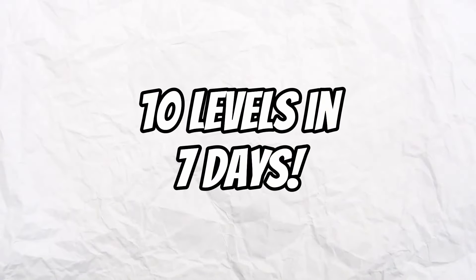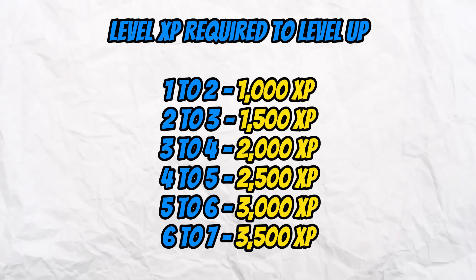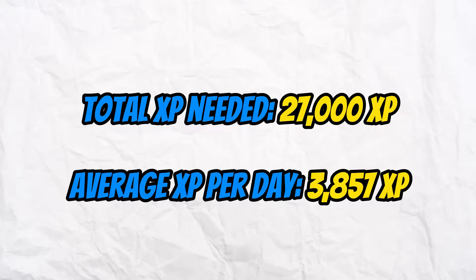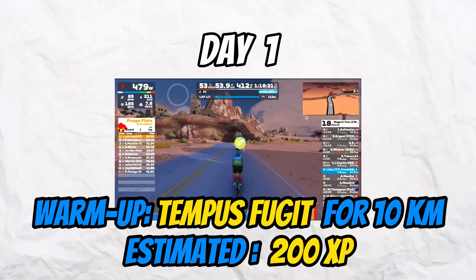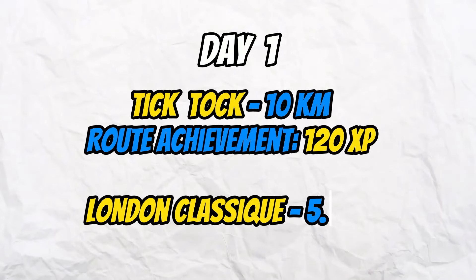As promised, here's how to level up 10 levels in one week. Level 1 to 2 requires 1,000 XP; level 2 to 3 requires 1,500 XP; level 3 to 4 requires 2,000 XP — totaling 27,000 XP needed. That's roughly 3,850 XP per day. Let's go with the plan.